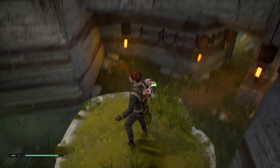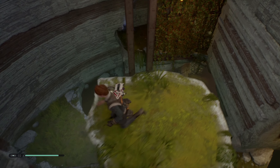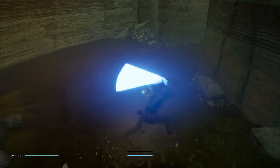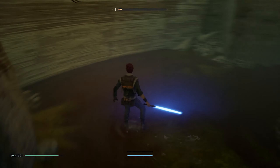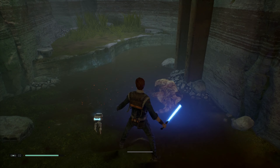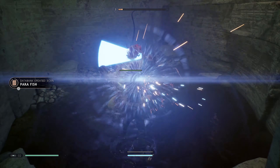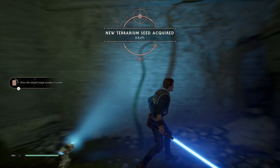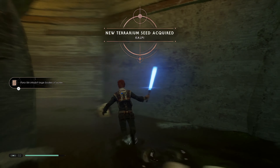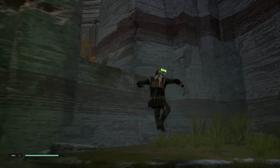We're getting closer to the Jedi temple! There's an entrance here and a blue aura there. An enemy appears out of nowhere — let's attack him. Can we scan him? Oh, we're gonna scan the water — interesting! And BD-1 is scanning a plant too — oh, that's interesting to scan. Now that we have that done, let's get back up.